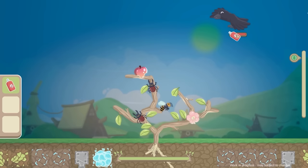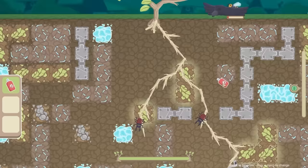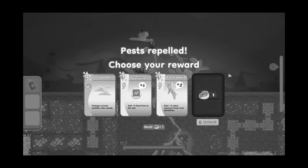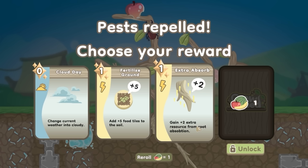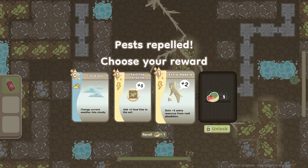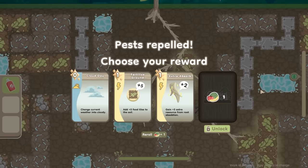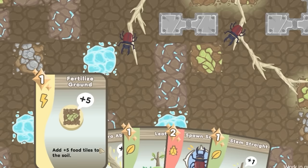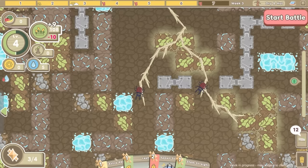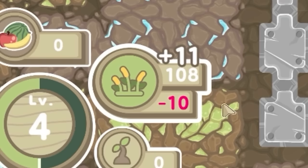They are taking chunks out of my apple. Spray the big bird in the face - it's dropped down dead. The wasps are stinging them. We got worms down there - there's a giant worm! There's no beetles up this end helping me defend. I've just lost a bit of root. All right it's down. What do we take here? Fertilized ground again - that was good last time. Or extra absorb, gain plus two extra resource from root absorption. I'll take the extra absorb. So we've now got the fertilized ground which adds five more food tiles - we're getting plus nine. Then the extra absorb goes to plus 11. I got ripped off - how did that work?